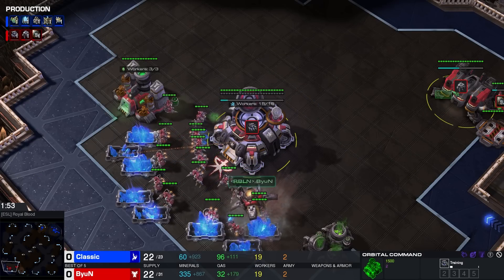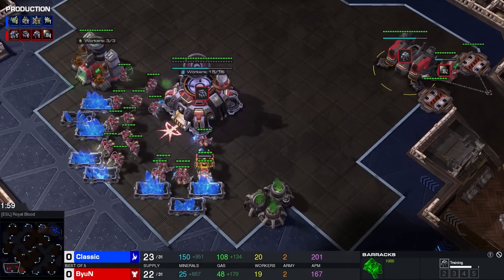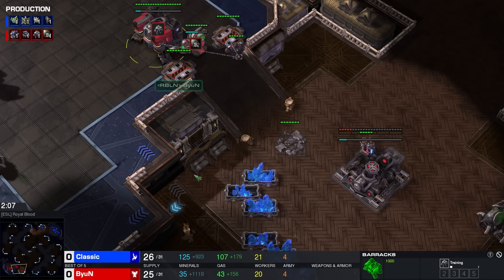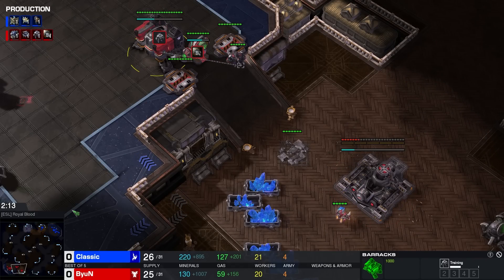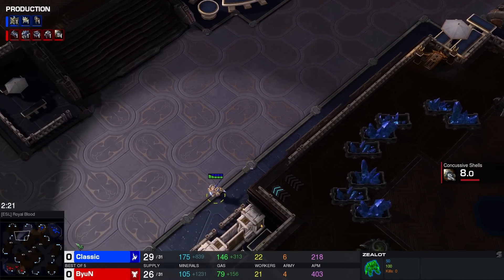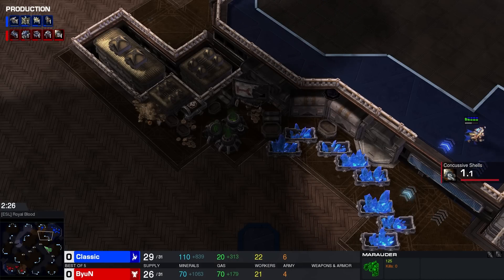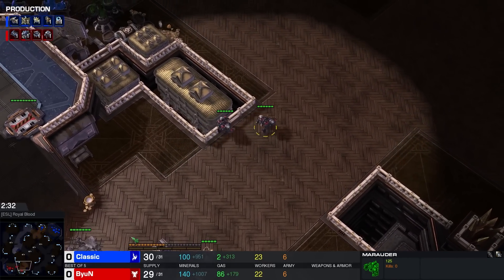Wow — Beyond, at the same time, opening up with a Tech Lab first here. This is an extremely uncommon build order out of Beyond. I can't recall seeing this. We've seen a lot of Marine into Marauder, and quite some Reaper into Marauder out of Beyond, but straight Marauder into Marauder — I haven't seen before. This is actually a really good opener for him against the particular build that Classic is doing. That Fast Stalker is just going to get blasted by the Concussive Shells. If the Adept shows up at the same time, that Adept might be in a little bit of trouble as well.